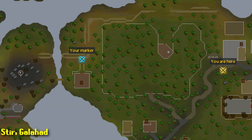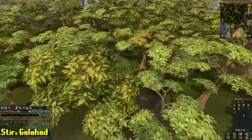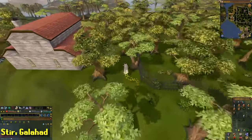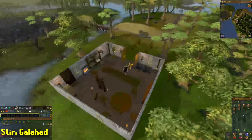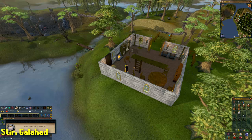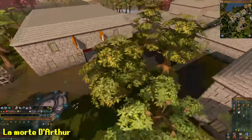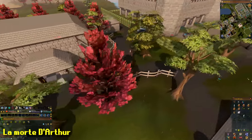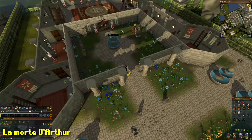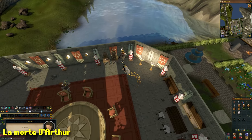For the next challenge, teleport to the Seers Village lodestone and then go to Galahad's house. Talk to him and have him make you a cup of tea, then drink it. Then the final challenge requires you to use a poison chalice on King Arthur — use the chalice on him and go through the conversation.